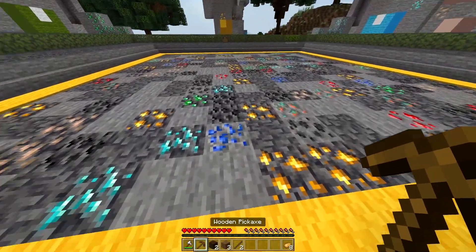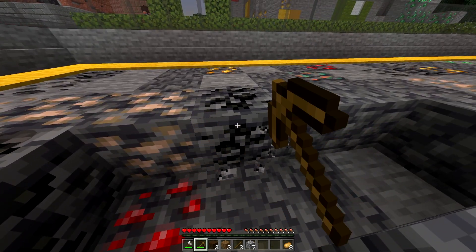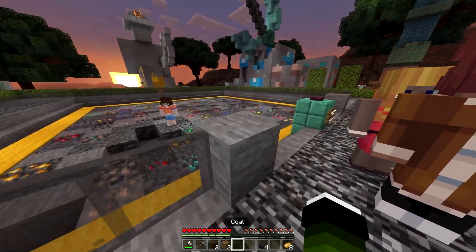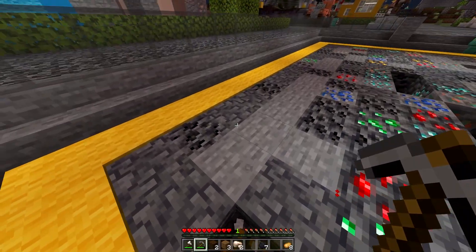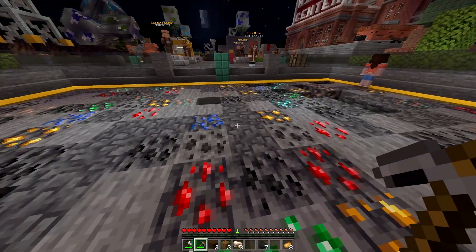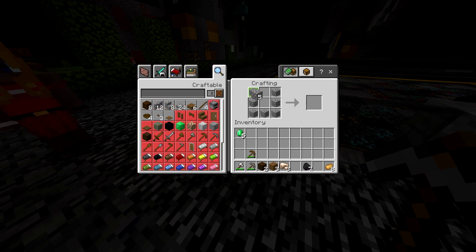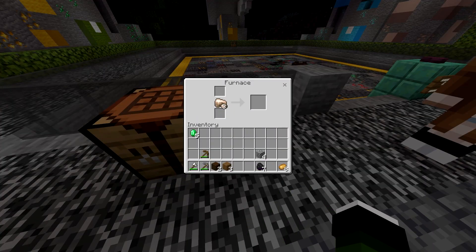Alright, now we can mine some stone. We need to make some better tools. Actually, I need some coal. Let's make a stone pickaxe — there we go. We'll use the stone pickaxe because with the stone pickaxe we'll get some iron. How much stone have we got? Enough to make a furnace. I need one more piece of iron. Here we go. Beautiful. We need a furnace. Furnace can go here so that we can cook our iron. Bingo.